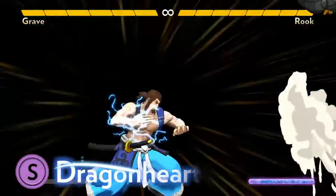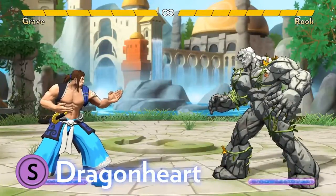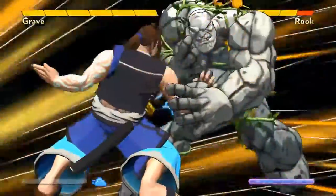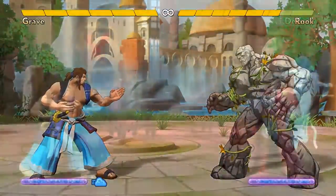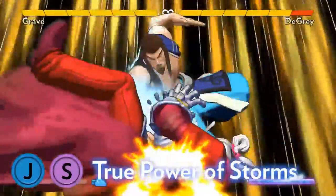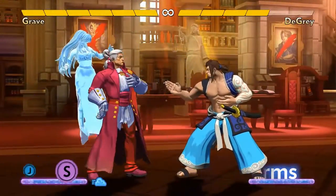Grave's ground super does one damage if it's a glancing blow, but if he gets a deep hit it goes into a special sequence that deals two damage. You'll get that more damaging version if you juggle into it after a lightning strike. Grave's air super is an aerial parry. If the opponent attacks into it with any kind of strike, Grave will parry that attack and dramatically hit back for two damage.